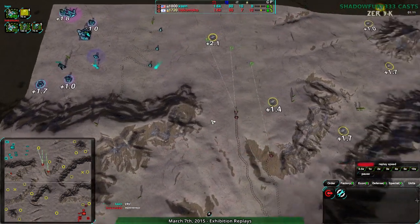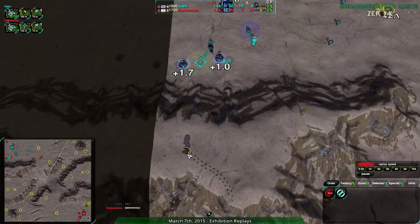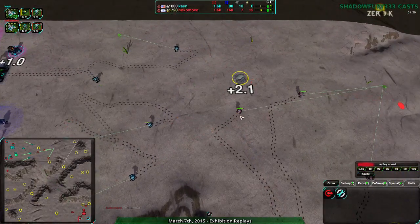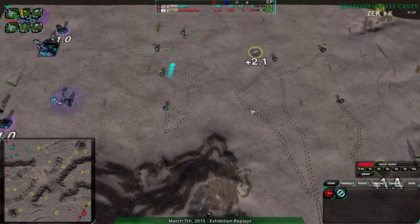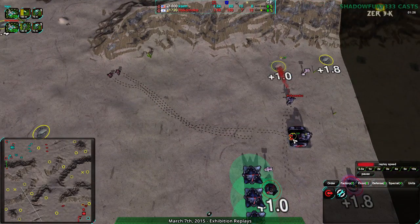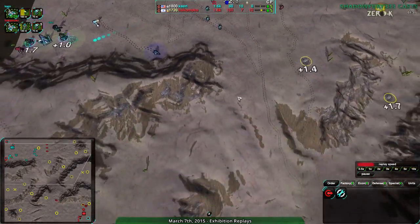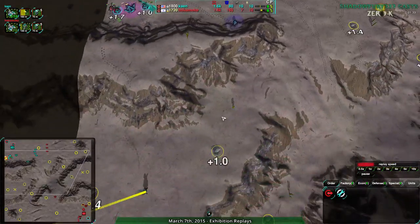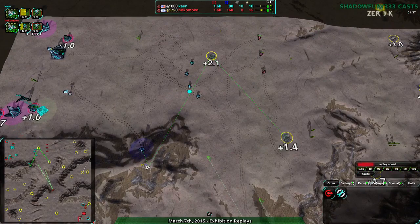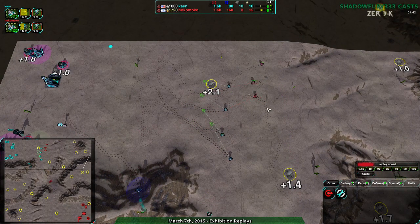Kane has enough to defend — there are three bandits coming in from the east and one dirtbag from the west. Kane should be able to defend without too much issue. The more important thing is that Kane has been building up their economy faster. If the convict doesn't die and manages to build up more metal extractors, and if Kane's units get rid of the bandits Hokumoko has sent in, they can easily take the plus 2.1.